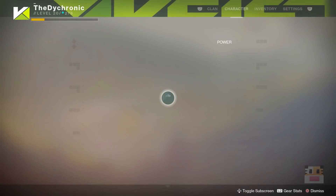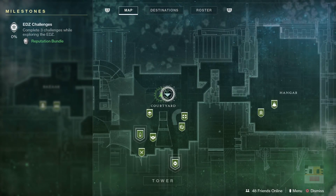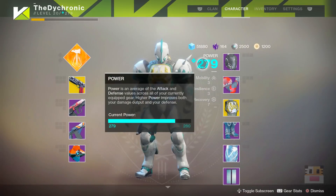A lot of people are having trouble getting their power score up and they've done all their milestones — they've done their nightfalls, their flashpoint, their crucible, everything they possibly can to up their power score. They've done all the exotic quests, gotten a whole bunch of exotics, and they're just stuck at 280.